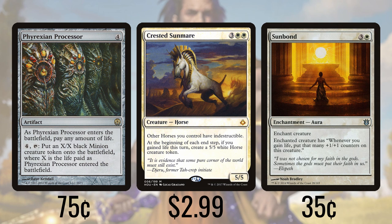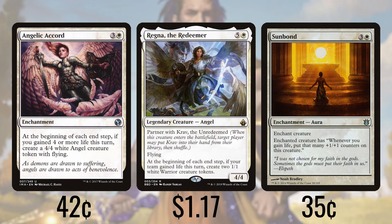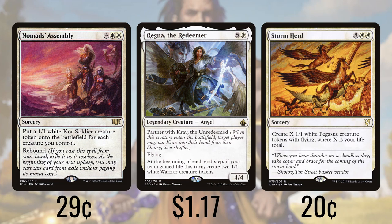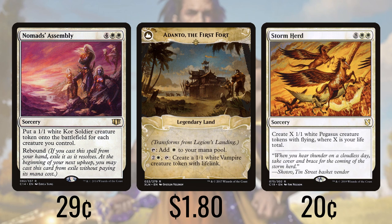Angelic Accord also helps our goal by giving us a 4/4 flying angel at the end of any turn in which we gained four or more life. Regna the Redeemer provides two 1/1 white warrior creature tokens at the end of any turn in which we gained life. Storm Herd creates a 1/1 white flying Pegasus creature token for each point of life we have. Nomad's Assembly gives us a 1/1 white core soldier creature token for each creature we control and then it rebounds to get automatically cast at the beginning of our next upkeep, producing even more tokens. Legion's Landing creates a 1/1 white vampire token with lifelink, and when we attack with three or more creatures it flips into Adanto the First Fort — a land that taps for white or cranks out another lifelinking vampire for two and a white.